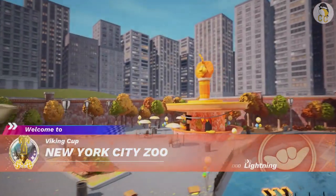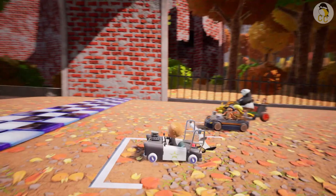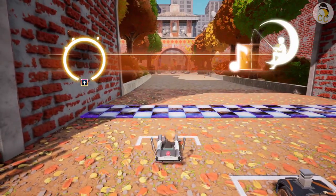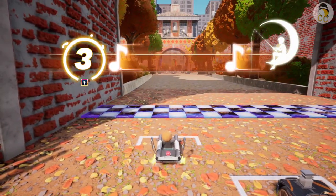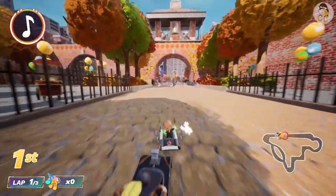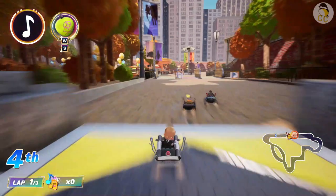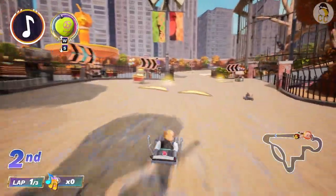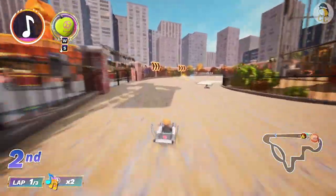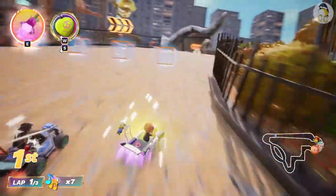Next is New York City Zoo. Press up to match the music beats for a big head start. The timing at the entrance can be a bit tricky. If you see it flashing, consider going over it as it will change soon. Try to go over the yellow arrows, not the red. Go over the yellow turbo boosts and drift strips as much as possible.